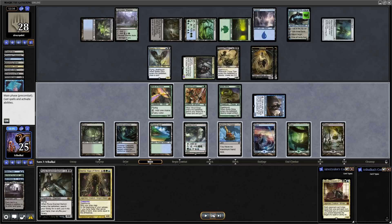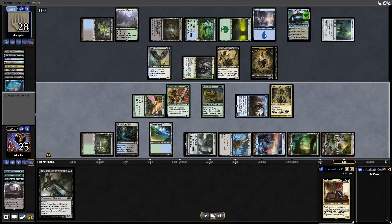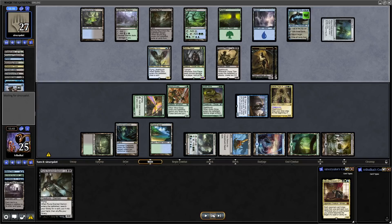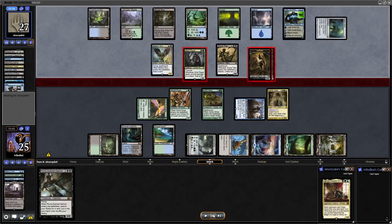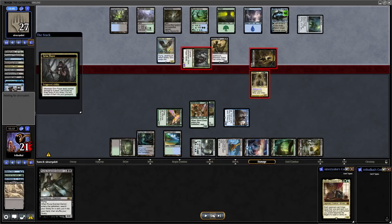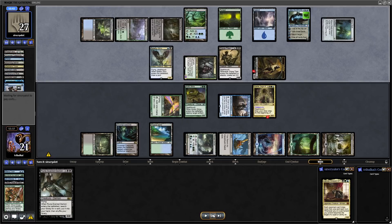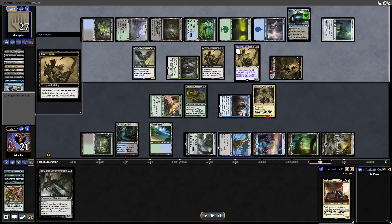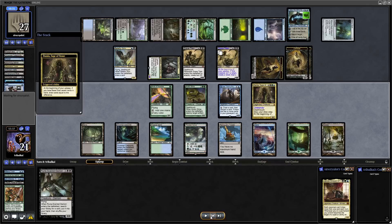We discard Urborg and then go for Damia again — hopefully she'll stick around this time. Worst case they bounce her again with Jace. Opt is Scry and Draw at instant speed. Jace the Mind Sculptor goes for another Brainstorm. Swinging in with the zombies and the Grim Flayer — we chump a zombie with Wood Elves, kill a zombie with Damia, and the Grim Flayer comes through. They still don't want to put anything in the graveyard. Then down comes a Progenitor Mimic on the Grave Titan — couldn't think of a much better target. They are going to get a hell of a lot of permanents with that. The Progenitor Mimic will copy itself at the beginning of their next upkeep, giving them another Grave Titan.